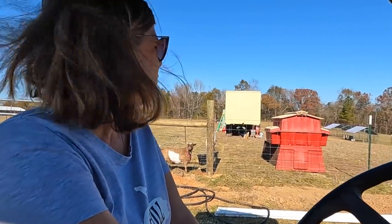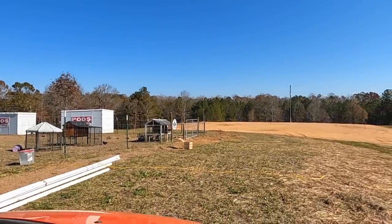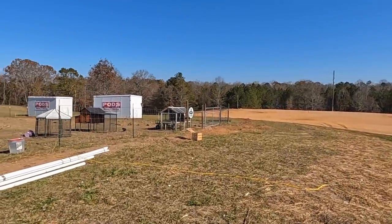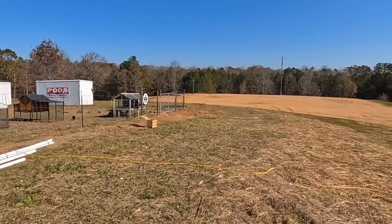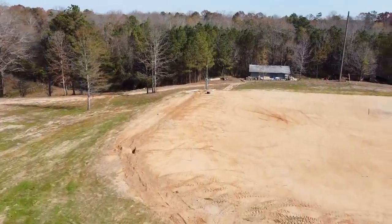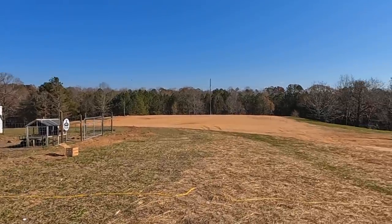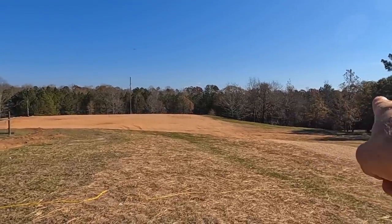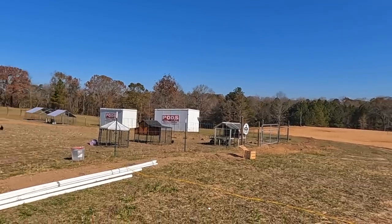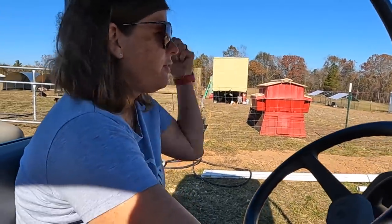So we are at the last paddock where the chickens are housed, and you can see straight ahead is where our house site is. This was a huge decision — we didn't know where we wanted to put it, but we ended up putting it right here. It's not directly in front of the animals but kind of close so we can see them out the front. Over here, a pond's gonna go, and over there will be our fruit orchard. Let's drive down to the house site and show everybody what it looks like.